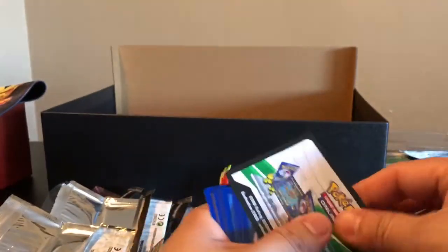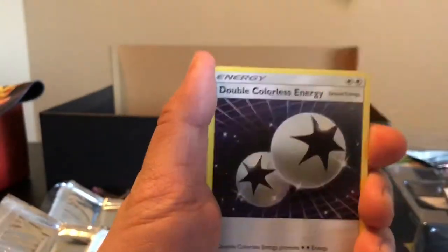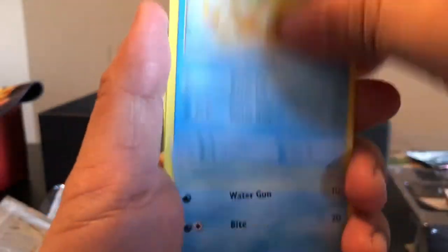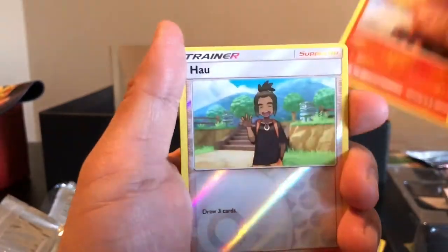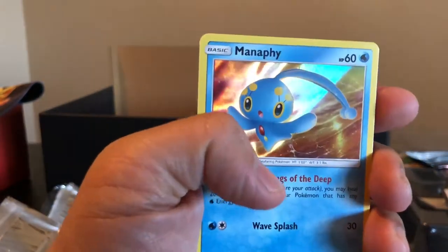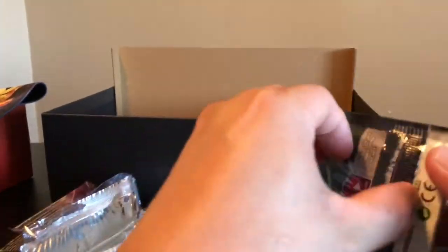This is the fifth pack, guys — five more left to go after this. We got a Water Type Energy, Spirit Tune, Double Colorless Energy, Sophocles, Torracat, Plusle, Buizel, Totodile, Torchic, and a Reverse Holo Trainer Ho-Oh. And the rare is Manaphy — I have way too many of him. I might do some giveaways with all these extra holographics. What do you guys think?